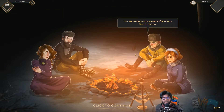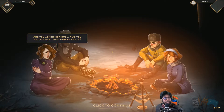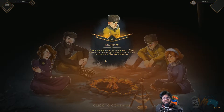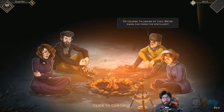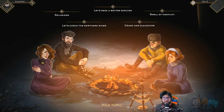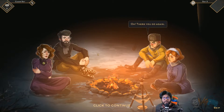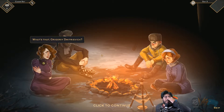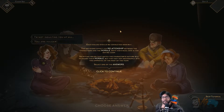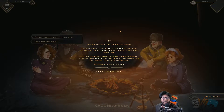Grigori's introduction. Let me introduce myself — Grigori Dimitriic. I presume none of you has pickled cucumbers. Why are you asking so seriously? Do you realize what situation we're in? Drunkard — likes the hard stuff. When sober, they can lose morale at night; when drunk, their morale increases. Fun. Each dialogue should be conducted sensibly — the decisions affect relationships and morale of both in the camp. Selecting issues that match the characters' natures will increase morale.